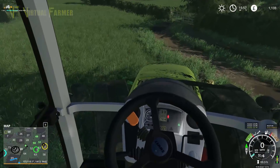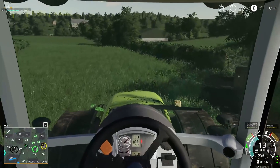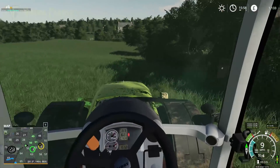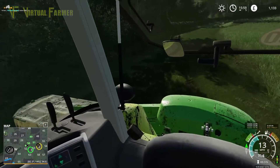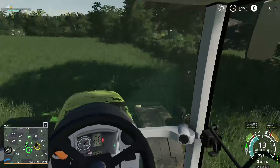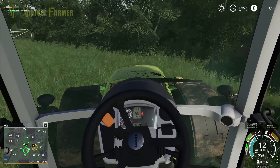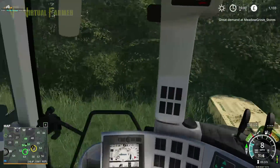Drop that down and away we go. We're going to go counterclockwise around here first. This tractor is a little bit overkill for this job — it will have no trouble whatsoever. We could actually upgrade our mowers with this, but if we can get these cut fairly quickly, what we will be in a position to do is get it rowed and get it collected into our forage wagon.